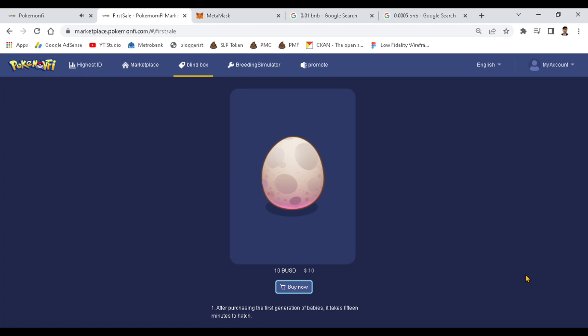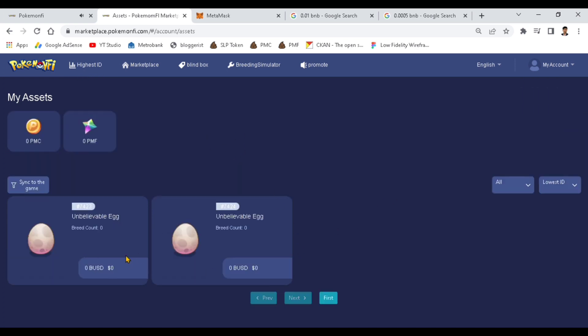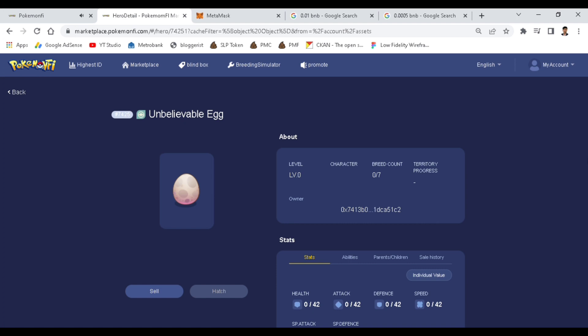After buying three eggs, let's check my assets. I have two eggs now. Note that you need 15 minutes to hatch one egg. Let me wait for the third egg. After refreshing, I've now availed all three eggs. As you can see, there's no level or stats on the eggs since they haven't been hatched yet.